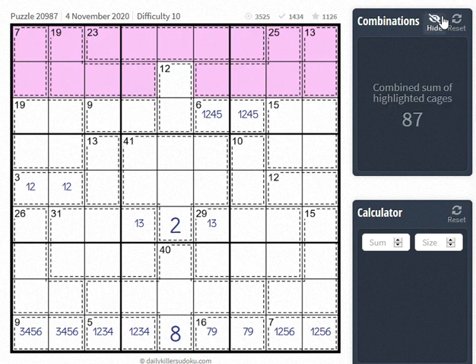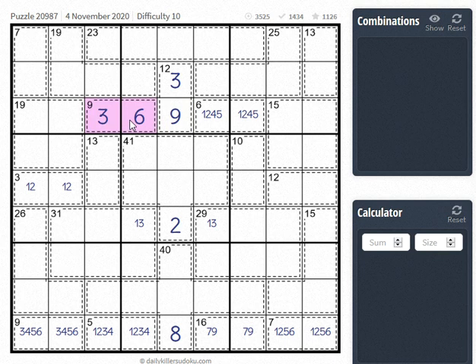This guy here is 87, so this is 3-9. So here we're going to have 3-6, 1-8, 2-7. Our 1 and 2 are going to be forced somewhere up in here. Our 3 is going to be forced into this 19 square and into here. So this 40 square means that it's either going to contain a 2-3 or a 1-4, but not both.